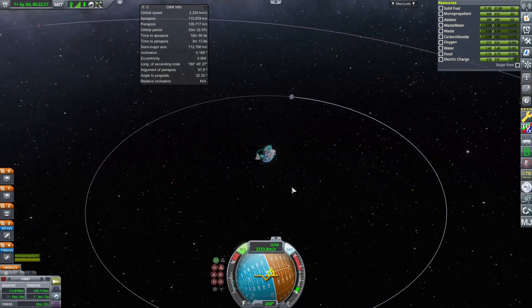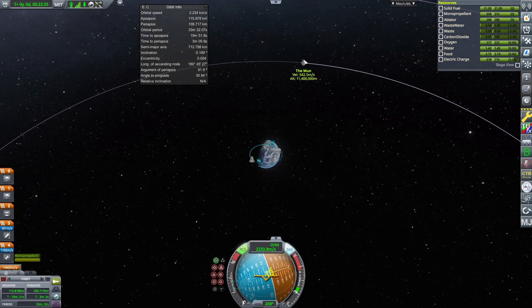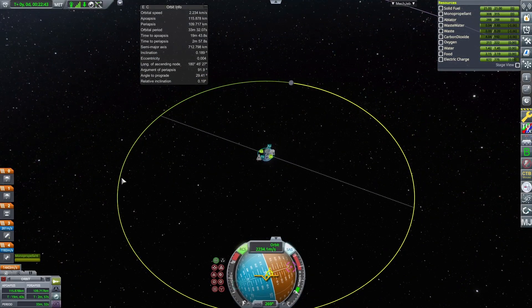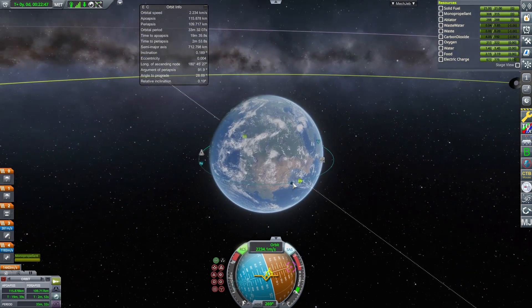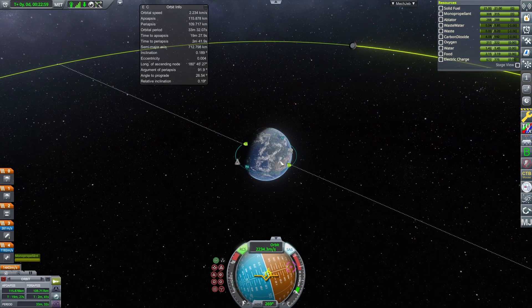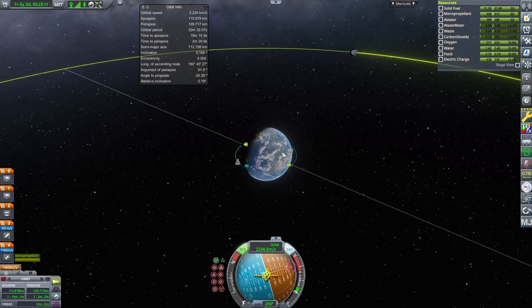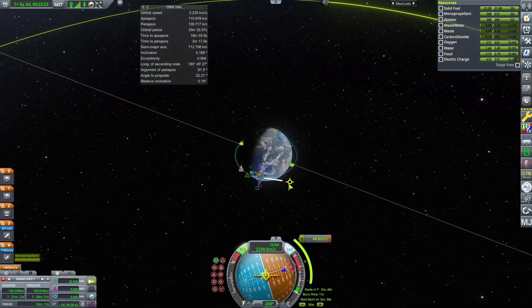Now we're going to apply our new orbital mechanics knowledge to intercept the Mun. Click the Mun and click 'Set as Target.' You now see the same display as before with the space debris — descending node and ascending node, showing negative 0.2 degrees and positive 0.2 degrees. The Mun's sphere of influence is big enough and the distance close enough that we don't really need to worry about changing our orbital plane to meet it. We just eyeball the timing.